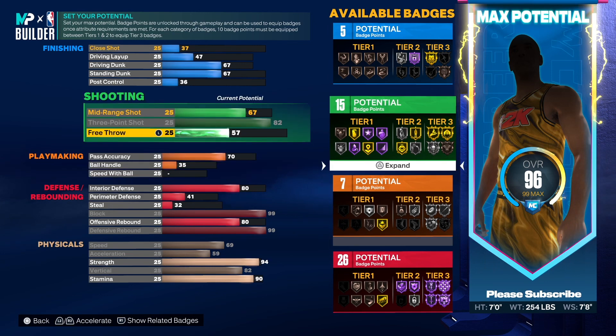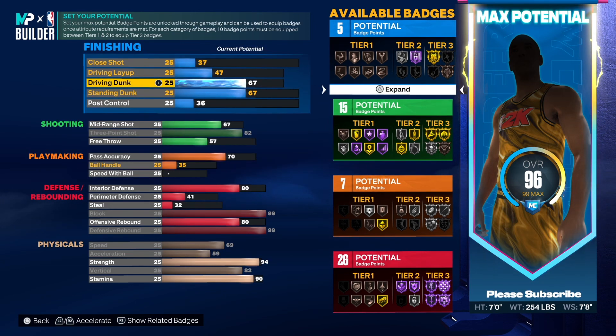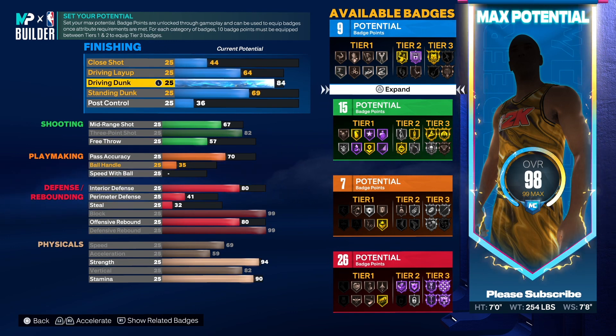Pass accuracy, we're going 70 — that's good enough. Drive and dunk — I'm going to give you the contact dunks. You get the contact dunks at 84, but we're going to go 85 to get Posterizer on silver.